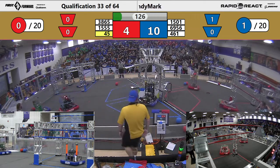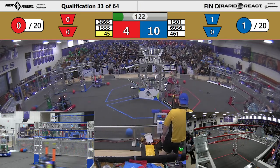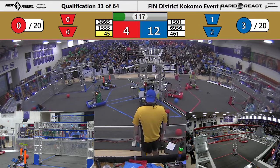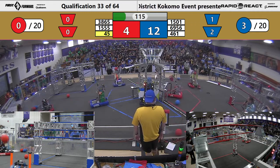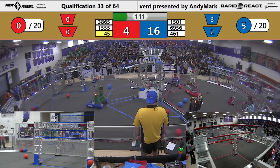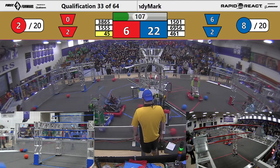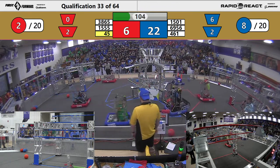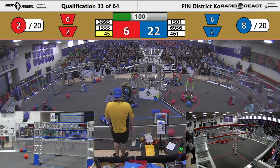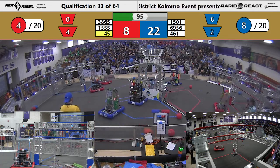Here comes 461 with two cargo going low — they're going for those ranking points, they don't care about the score. 5001 going high, two in, very nice job. They changed their mind, they're going high. They have one in their possession, another one in their possession. 3865 looking to go high, scores one for red. Their partner 45 scores two in a low for red.